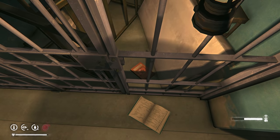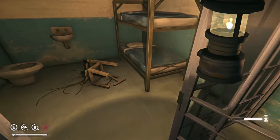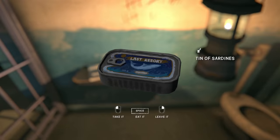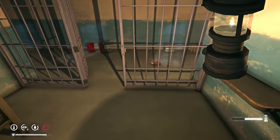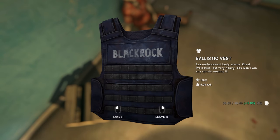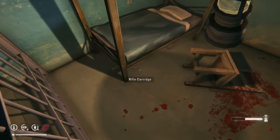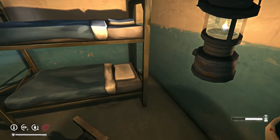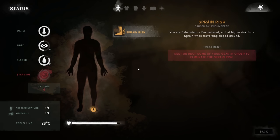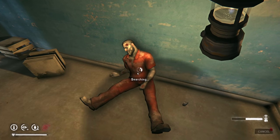A couple cell doors open over here. It's just a regular book I believe, but I can't even get it out for some reason. Granola bar — we'll take that. Lots of blood. Some sardines, which are probably sketchy, but take them. Ow! There's the ballistic vest. Law enforcement body armor — great protection, but very heavy. You won't win any sprints wearing it. I can attest to that. Painkillers — I'll take those. Bandages — I think we have plenty. Yeah, we got four of those. I'll drop one.